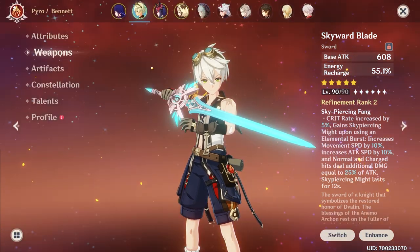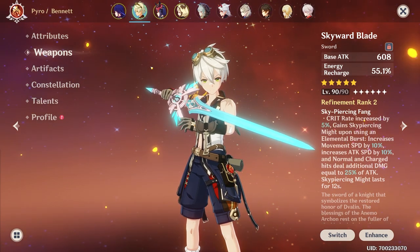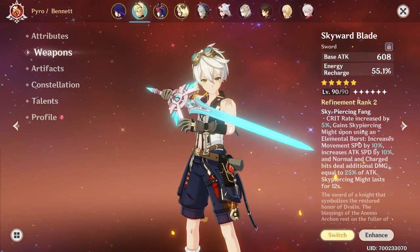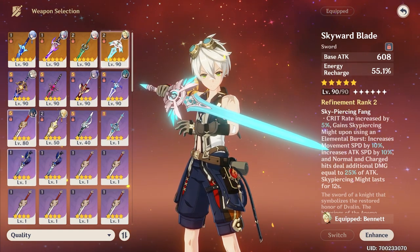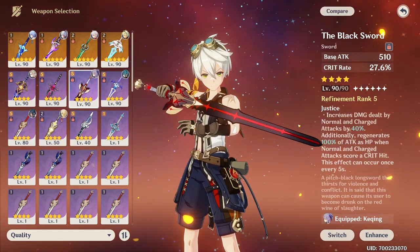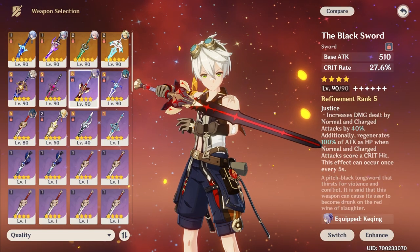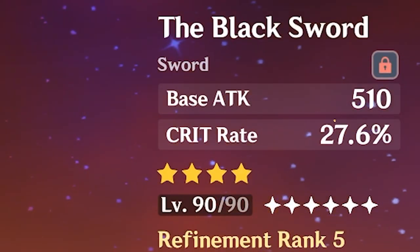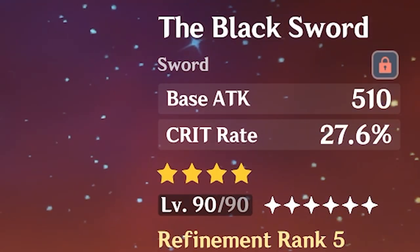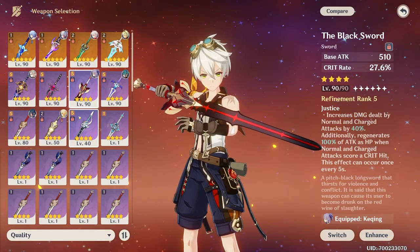Let's start with damage weapons. There are also sub DPS and support DPS where these could be suitable as well, but generally they lean more on support weapons like Skyward Blade here with its energy recharge. But something like the Black Sword — while it's not free to play — I would consider it a damage weapon. Crit Rate is a pure damage stat, and it has a very good base attack for a four-star weapon. It's important to realize that all four-stars are more or less created equal, and the same applies to five-stars, just better than four-stars.